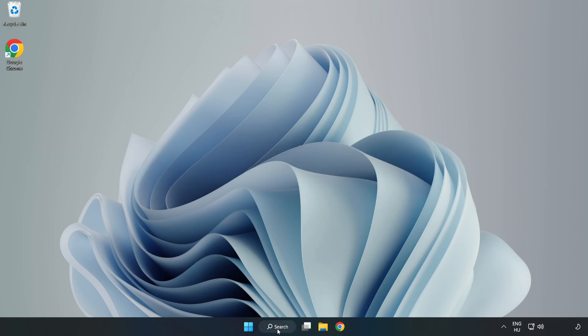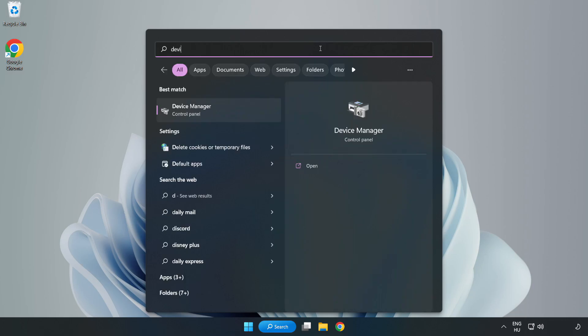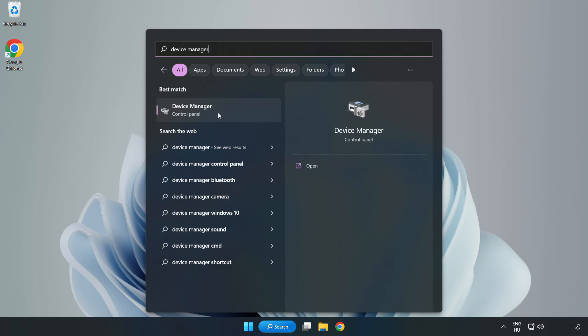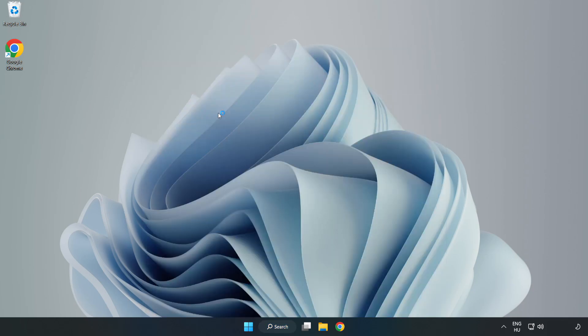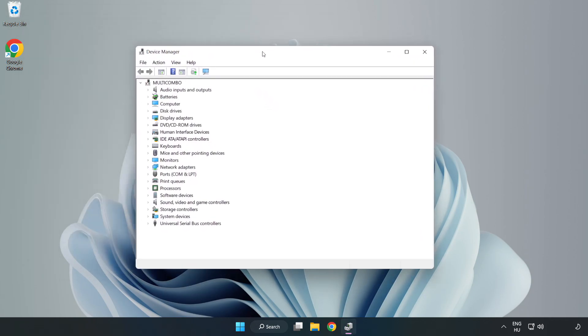Click the search bar and type Device Manager, then click Device Manager. Click on Display Adapters.